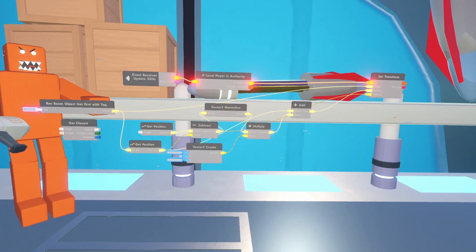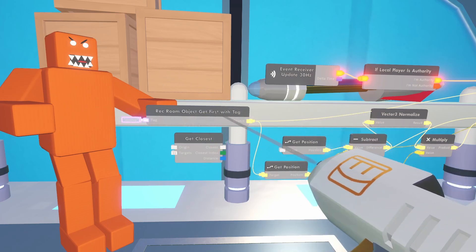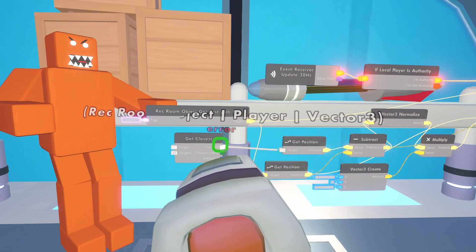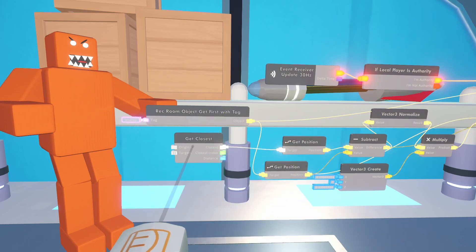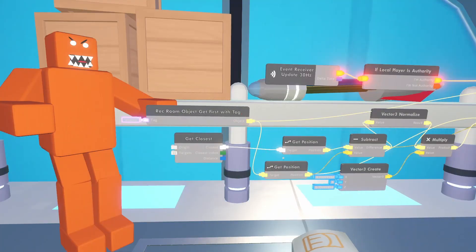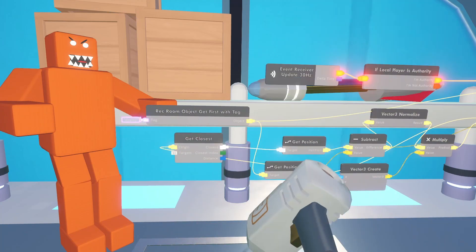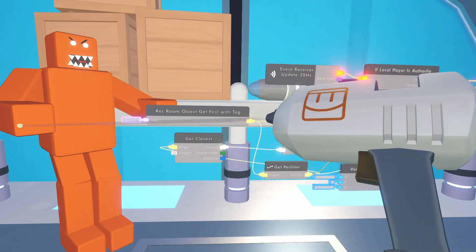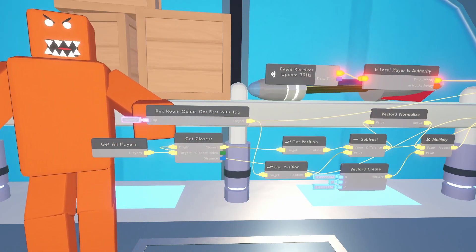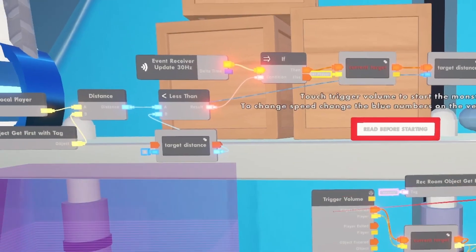We're going to put the Get Closest chip next to the Rec Room Object Get First With Tag. We know that the result here is going to be the player that is closest to the monster, and we know that Get Position is going to always be the position of that player. Let's go ahead and connect that up. The origin is what point in space we're measuring the closest thing to — so for us that's the monster's position. The targets are a list of things you want this chip to measure, so we'll use a Get All Players and hook that up.